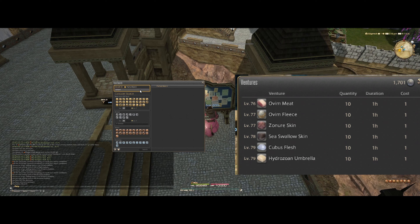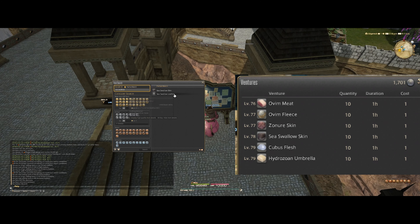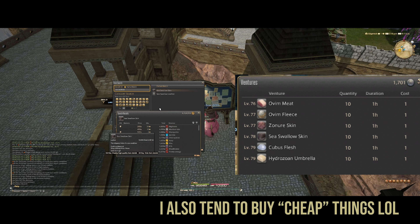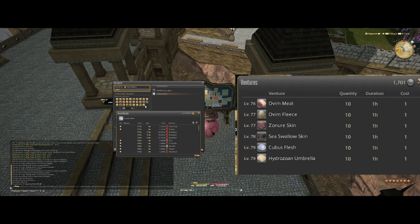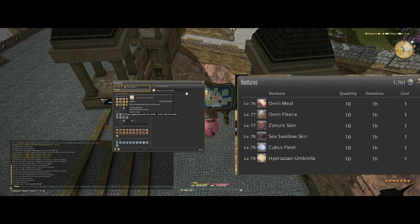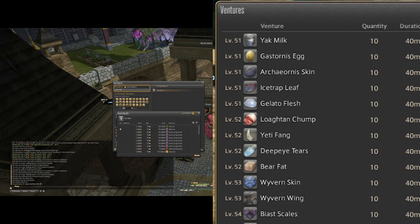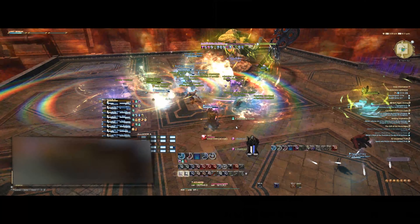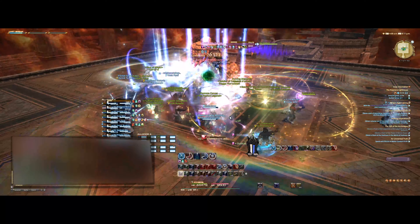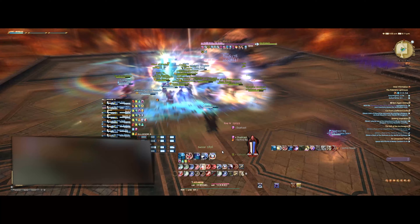So here's exactly what to do: take a screenshot or make a spreadsheet to track this data. Open up the retainer and check what ventures they have, then look up those items on the market board on your server. For example, the hydrozoan umbrella is going really well right now at about 700 gill each, and we can get a quantity of 10 per hour — meaning each hour you can passively make about 7k gill. But going to the highest item level range isn't always the best idea. Yak milk from a level 51 venture is selling for nearly 1.2k gill apiece for 10 per hour, meaning about 12k gill per hour. And if you're watching Netflix or near your computer, you can keep refreshing and sending them out over and over, though be aware different items have different durations.